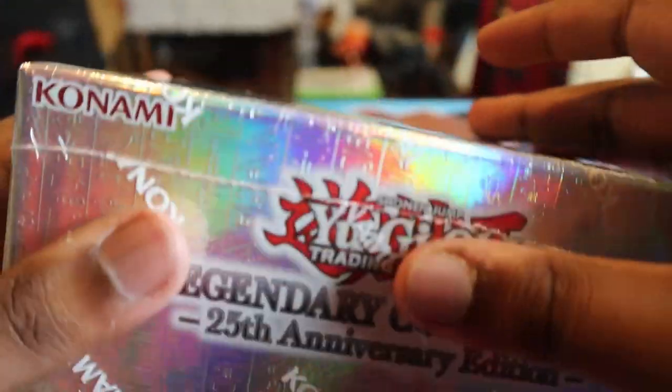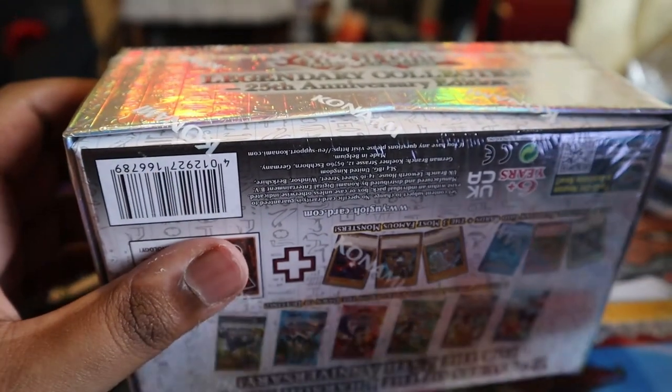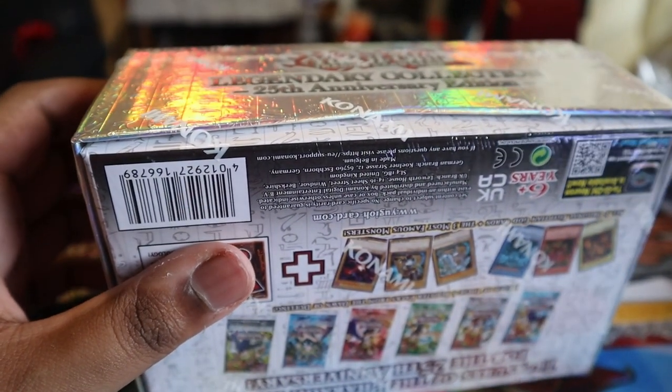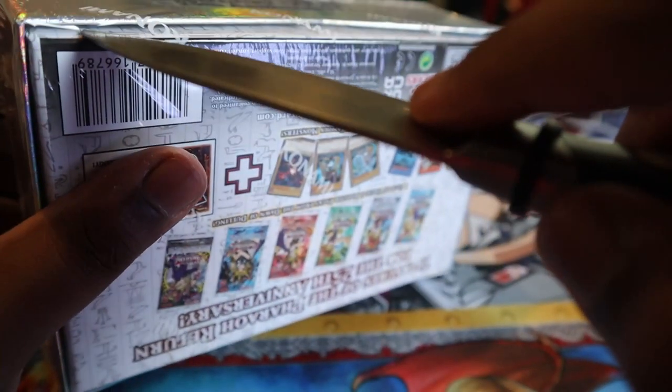It's your boy coming back with another unboxing. In the last one we got a 25th anniversary rare Dark Magician - the light fell over again - a 25th anniversary rare Dark Magician.